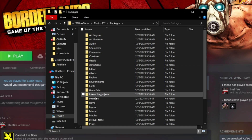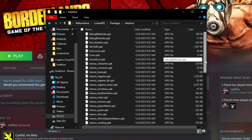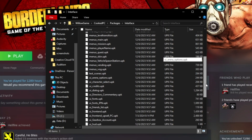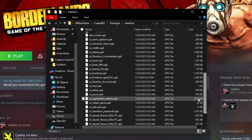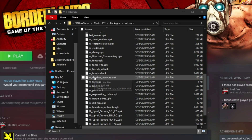Then you are going for Interface, which is just about right here. Double-click on that and there is going to be a specific file you are looking for. It is the UI Front End Upsell PC. This is the ad. So we just highlight that and press your handy dandy delete button.